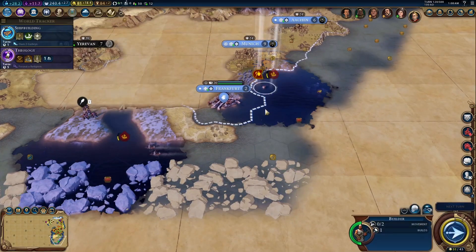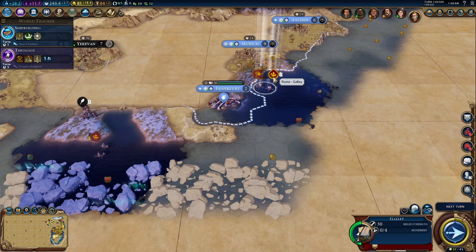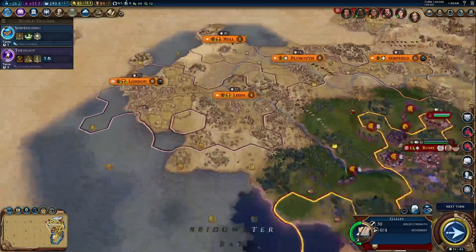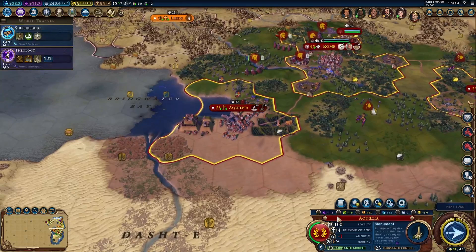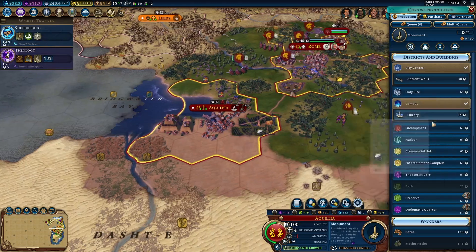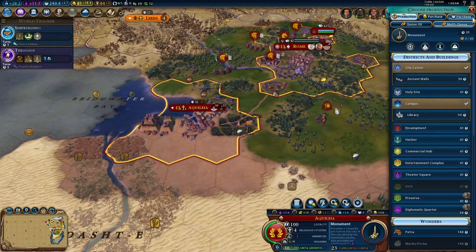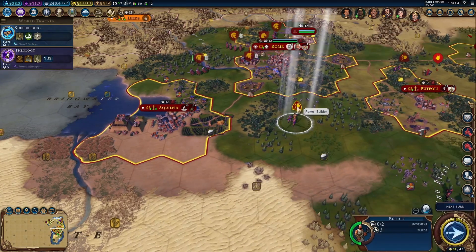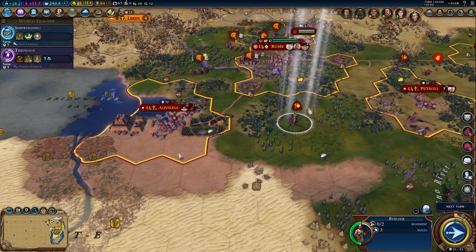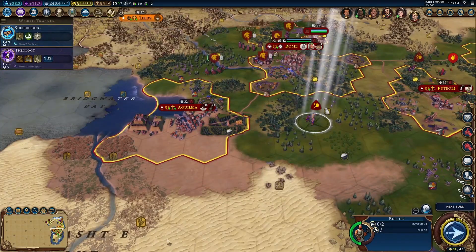I didn't mean to build a monument right there. I will give the Ambulon promotion to this galley for gaining so much experience. I think I want to change this monument production slot — a Settler's going to take 63 turns, so a monument's definitely more worthwhile. As for this builder, I think I'm going to have him build two Cahokia Mounds and a farm right here for this wheat resource.